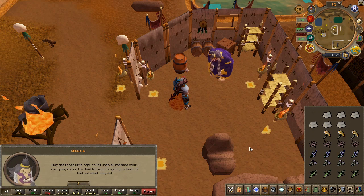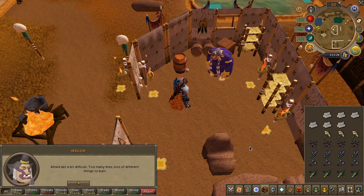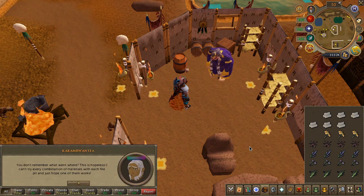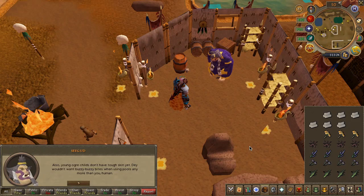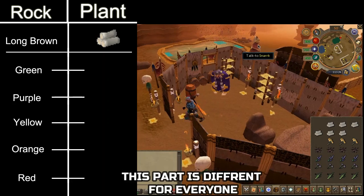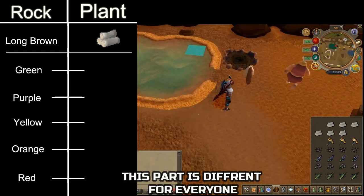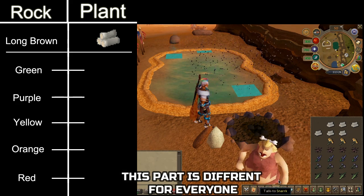Apparently the colors of these stones were changed by some troublesome kid ogres. Your task now is to find what plant corresponds to what color — it's simply a matter of process and elimination. This is the part that's different for everyone. I suggest you watch how I do this first before you attempt, so you don't burn through your resources with uncertainty. Moving forward, all brown stones will correspond to logs.